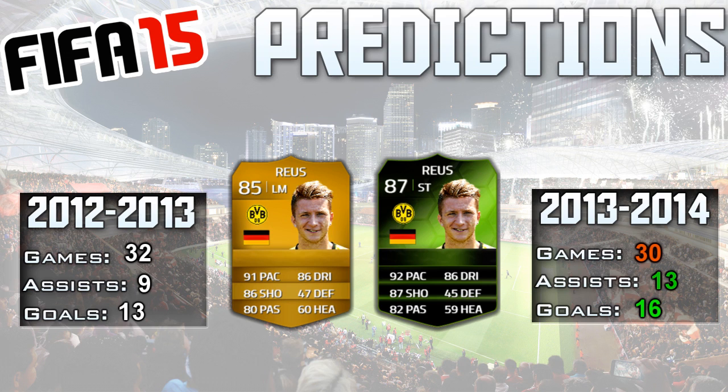That is why I boosted Marco Reus's stats. In his most latest season — the last one that just finished — he played 30 games, had 13 assists and 16 goals. By that color coding I did there, you can see he played less games and scored more goals and got more assists, which means he had a definitely better season.